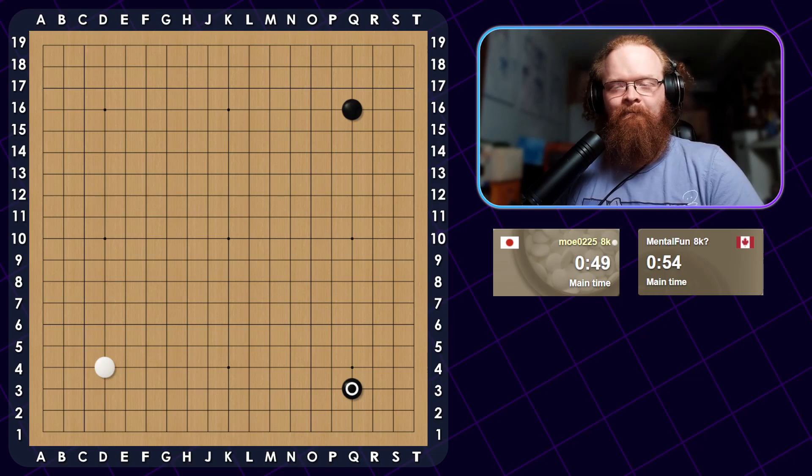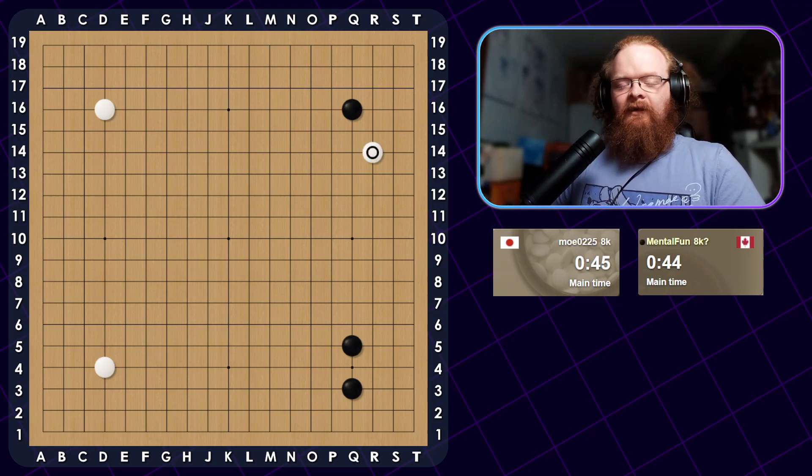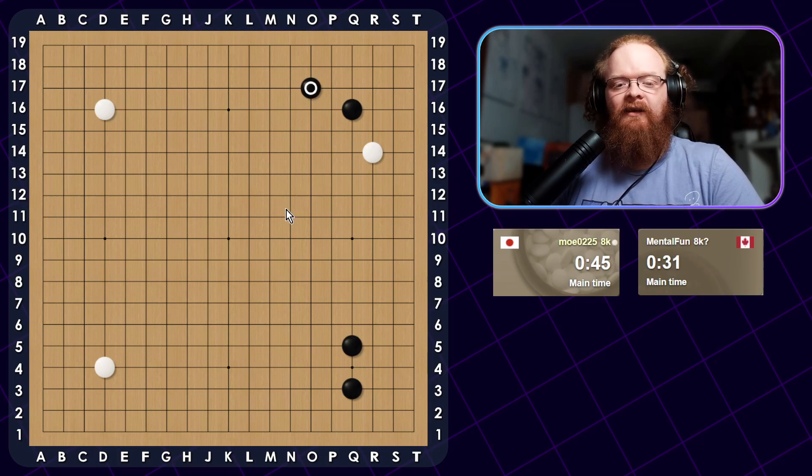It feels a little bit like you're not clicking properly. So I like to take this enclosure, especially when they have a 2-4 point. I think a 3-4 is more important to enclose or approach. So I'll take this — I'll have a high enclosure. He's approaching from the inside, so I guess he wants to prevent me from building anything over here. I'm just going to answer simple. I don't need to pincer because I already have a presence over here. I would much rather have stones on the top side, and I said I want to play a more simple game.